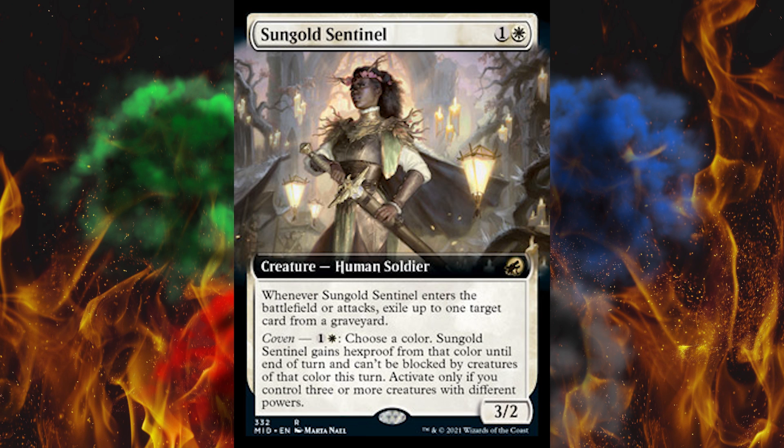Next up, Sundown Pass Sentinel — a 2-cost 3-2 human soldier, which is already pretty good. When it enters the battlefield or attacks, exile up to one target card from a graveyard. Good — clear that graveyard, screw your zombies and resurrection crap. And then Coven: pay 2, choose a color, and it gains hexproof from that color and can't be blocked by creatures of that color until end of turn — they're literally just describing protection. You can only activate this if you control three or more creatures with different powers, but in general this is an amazingly good card.